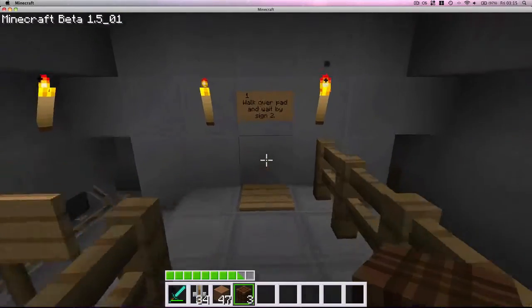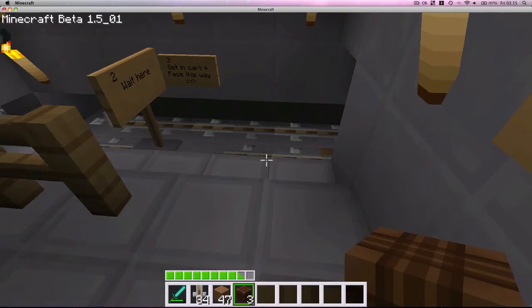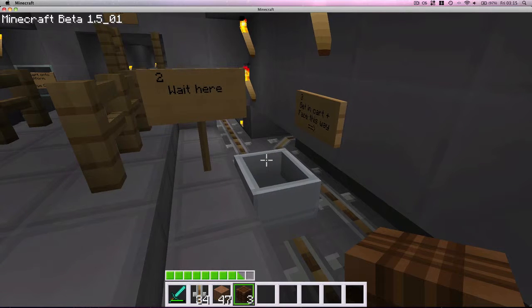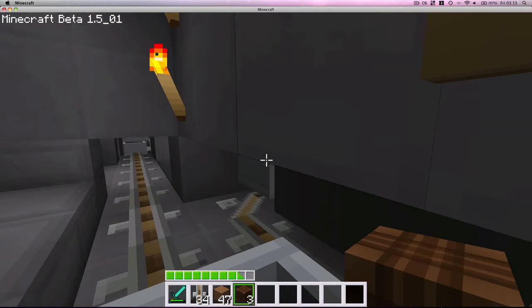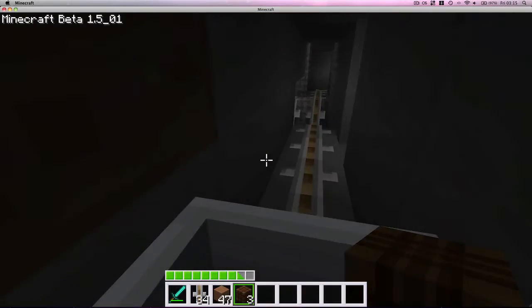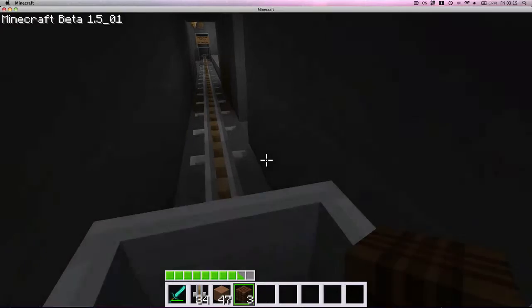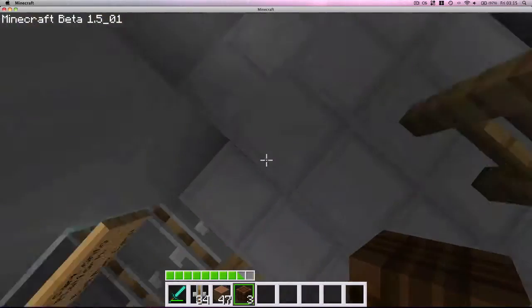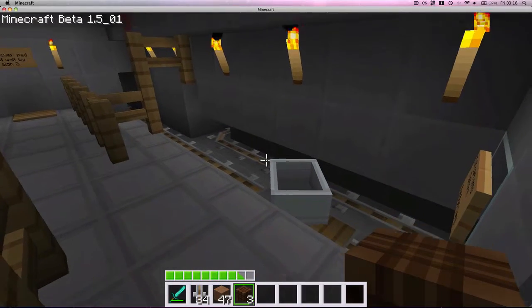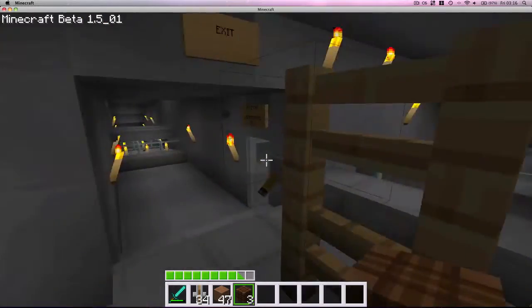What you do is you come along here and pause on this pad for a sec. Get off it. The minecart appears. You get in the cart and get pushed along. At the moment it just loops back on itself, because I've only just made it — just before we broke the server. And then when you get off it, the minecart pushes it back along and reloads it. I think it's really awesome.